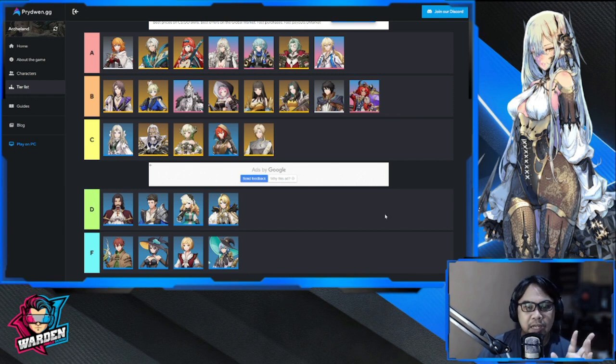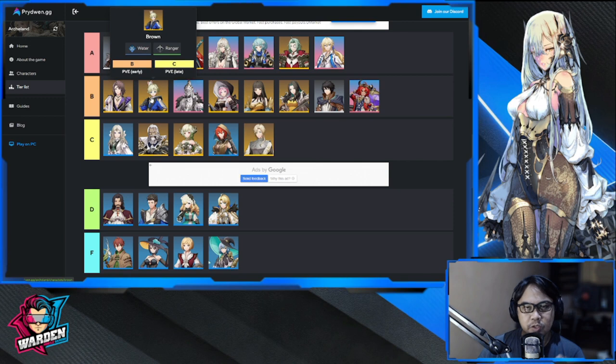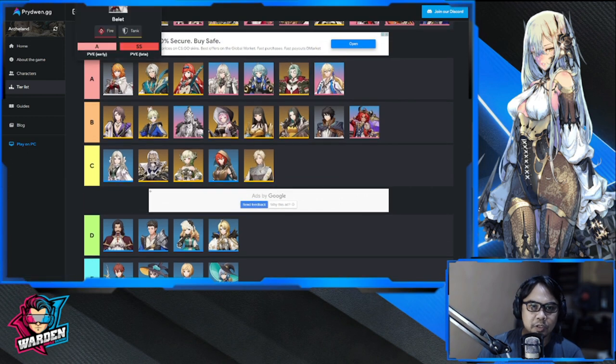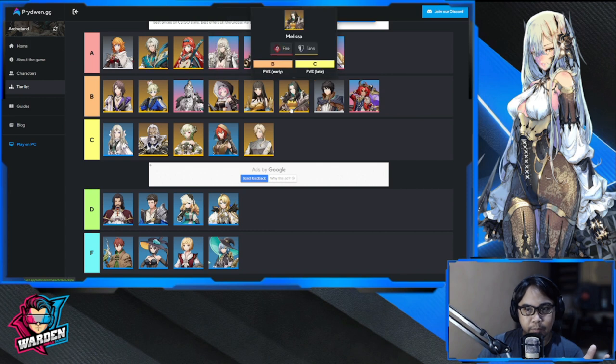For an honorable mention in Tier B, I've been using Brown so far — decent, very decent in the early game if you need additional damage dealing, especially for water. But as I'm progressing, I don't think he is that good, so I'm looking to change him in the roster. I also tried out Melissa for Tier B — definitely good enough. But you also have Bellet in Tier A, and they're both fire, so there's no use building both.